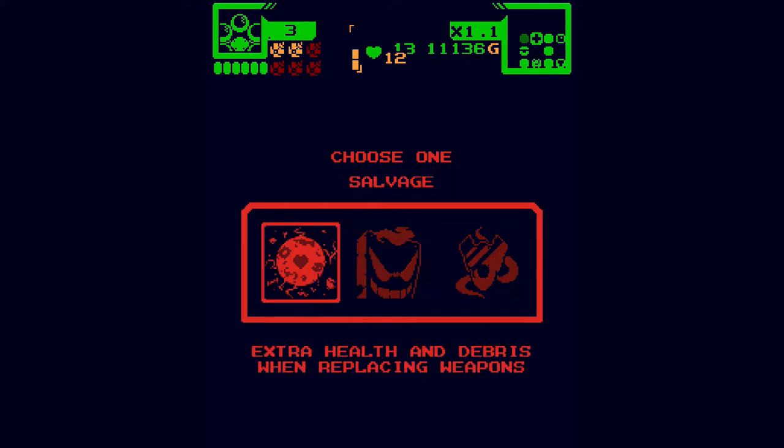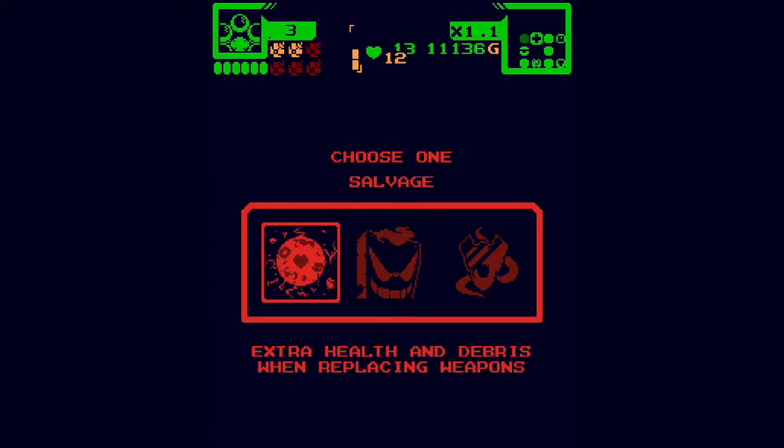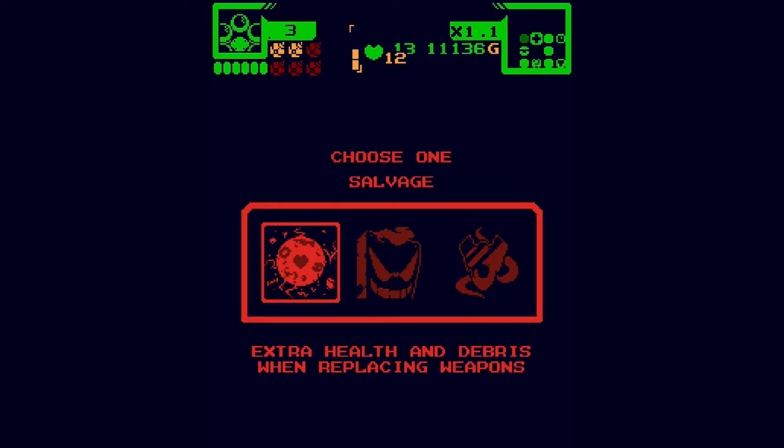Salvage extra weapon — the upgrades from this shrine are really good. Some are only kind of okay, like one is just one bomb, which is kind of dumb that it's even in the rotation. But this one is really good because it gives you two HP instead of just one, plus more debris. Salvage a weapon: every time you get a weapon when you already have one, you get one of those forgiveness bonuses. I'll go for that one.